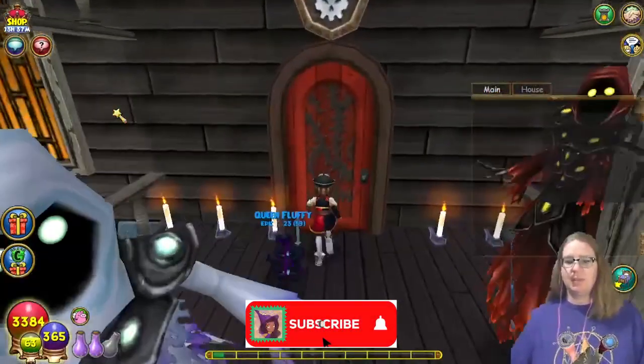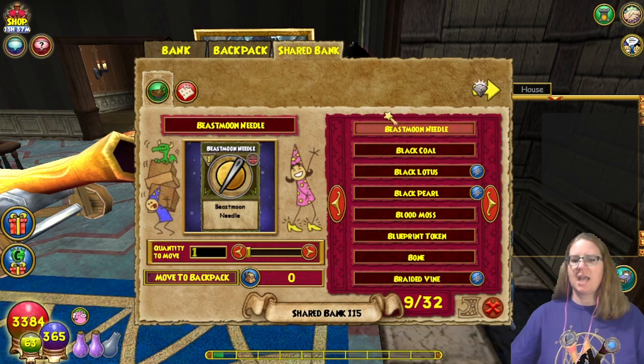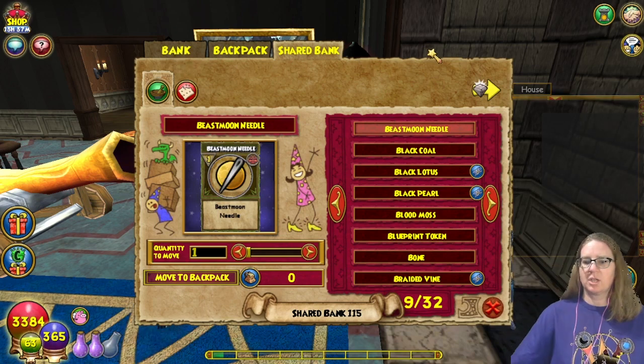I've been saving up a lot of stuff in game that I need to do — upgrading spells. Can we please sort more than just reagents and snacks? I mean, we have a sorting thing in our backpack. I would love it if we had a sorting thing in our shared bank. It'd be so much easier.